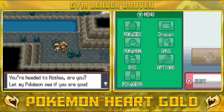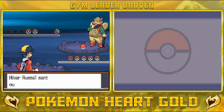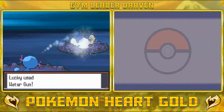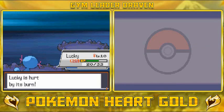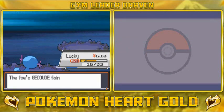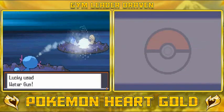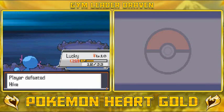This hiker says, 'You're headed to Azalea, are you? Let my Pokemon see if you're good enough to battle.' Hiker Russell wants to battle and he comes out with a Geodude — easy prey for Lucky. Look at that — easy! We're getting hurt by burn though. He doesn't have just one Pokemon either. He comes out with another Geodude, and look at that — nearly grows to Level 11!